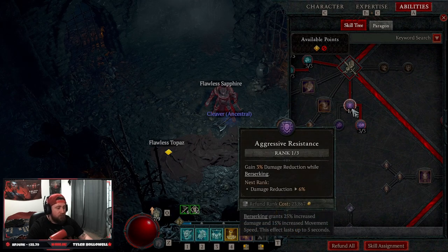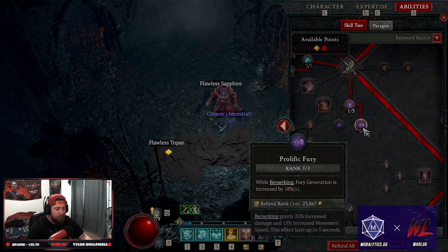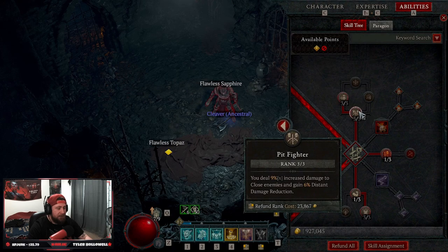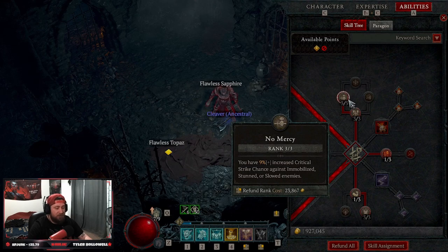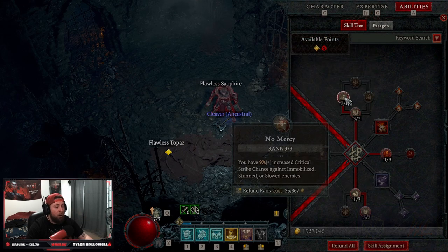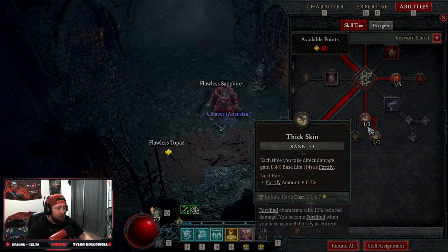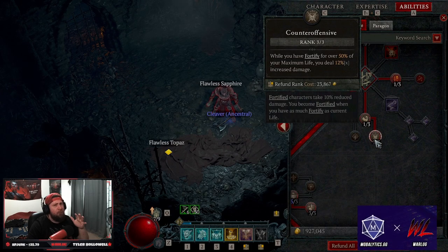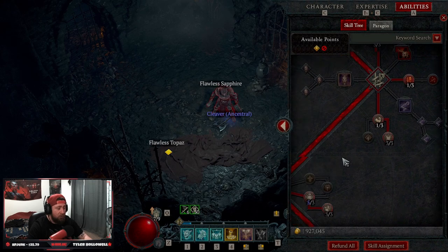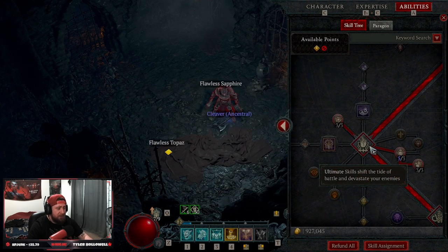Down into our brawling skills we're taking War Cry into Power War Cry. We're going almost all out on our shout passives: three points into Booming Voice to make shouts last longer, three into Guttural Yell for damage reduction, one into Raid Leader. This build really works well in solo and group play. 1.2 Aggressive Resistance for damage reduction, three points into Prolific Fury while Berserking for more fury regen. Our Fortify should always be over 50, so the 12% multiplicative damage from Counter Offensive is really good.